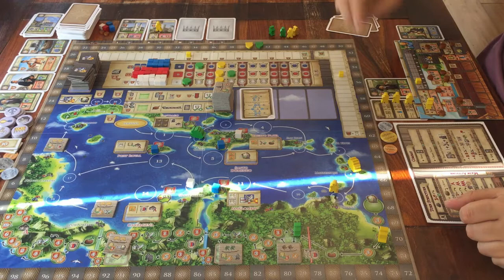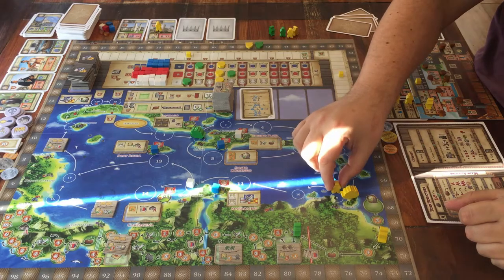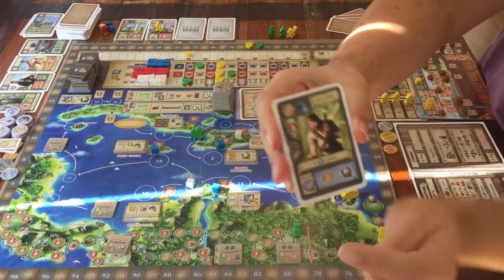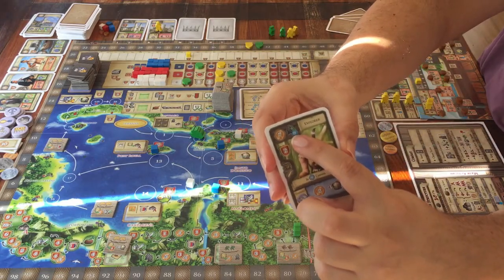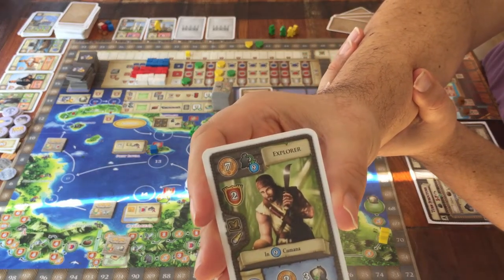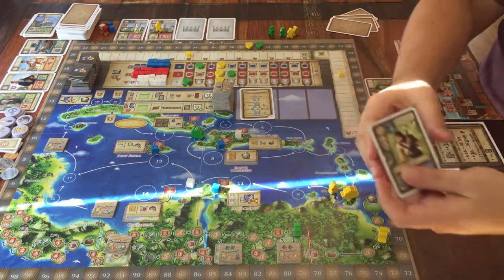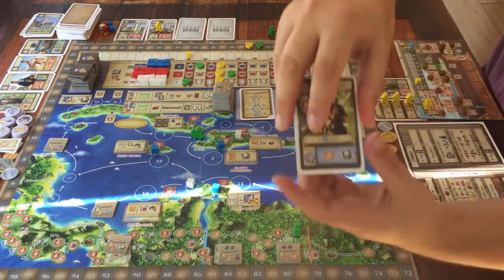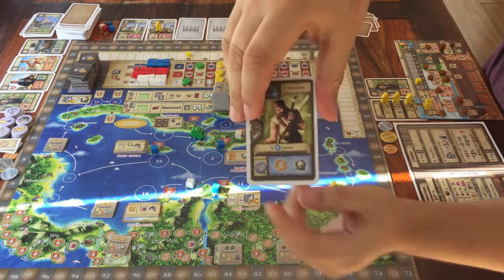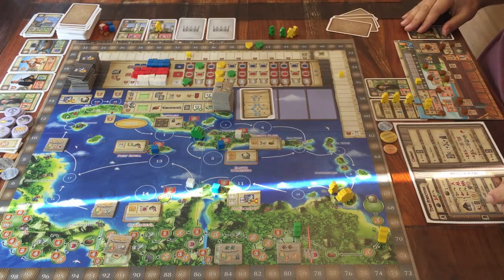If you ended your move on a space where one of your own workers is, you can do the assistant action. Playing a card can place one of your workers on a particular space on the game board — the card will tell you which one. You always take a worker from your own supply near your player board. Whenever your boat reaches that space, you can do whatever it says on the card that you bought earlier. The cards will speak for themselves, and you can always look up the icons in the rule book.